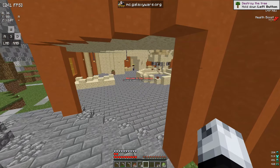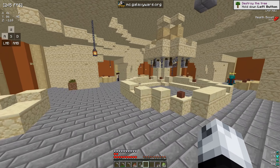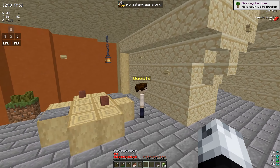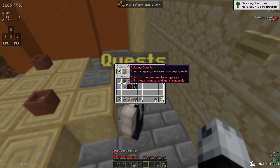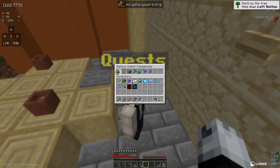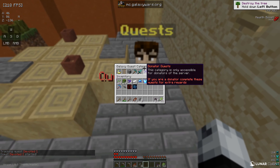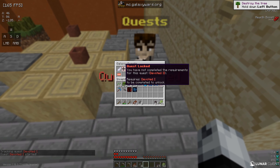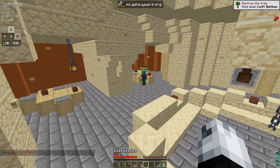If we come inside of here there are quests. It says welcome to the canteen, look at quests or bounties here. If you click on the quest guy you can see there are playtime quests, explorer quests, building quests, mining quests, hunting quests, and tribe quests.